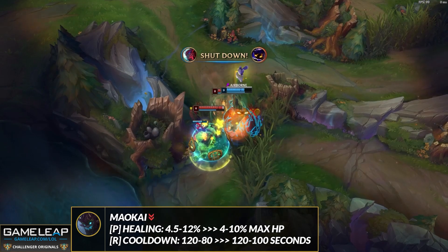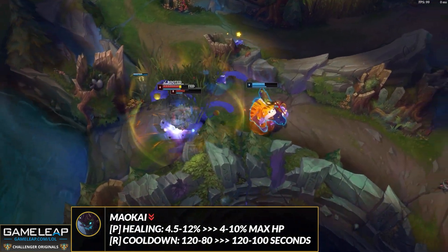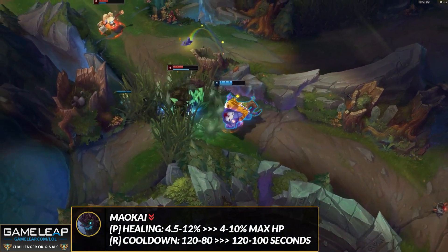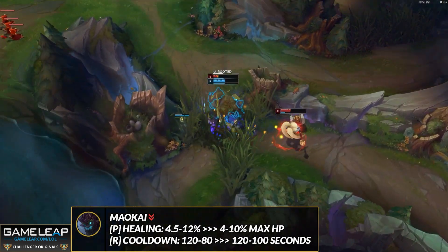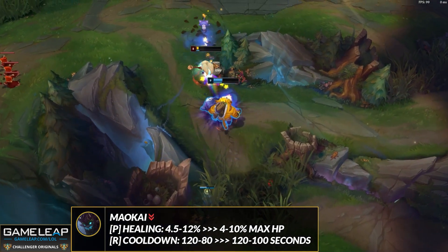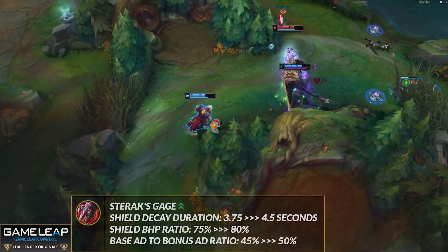As far as other nerfed top lane champions in 12.20, we have Maokai — his passive healing is getting nerfed, and his ultimate's cooldown at later ranks is going up from 80 seconds at rank 3 to 100 seconds. To be honest, it doesn't really matter too much on Maokai because you're probably only using one Twisted Advance in those two minutes anyway. Frozen Heart getting nerfed is a slight hit, but Maokai will still be a very strong champion.